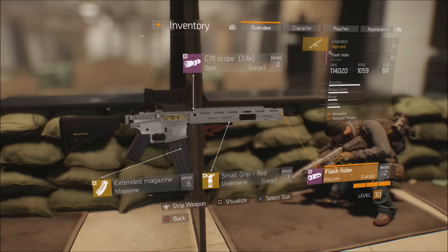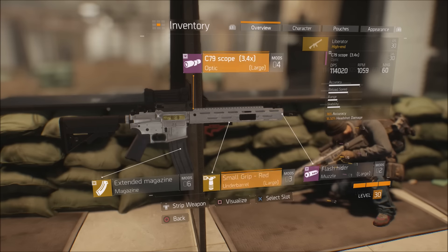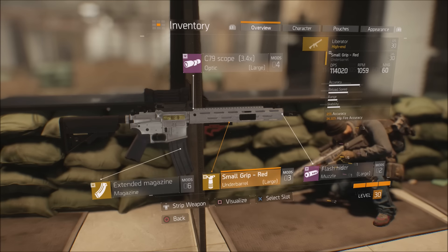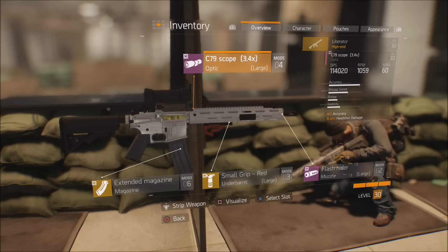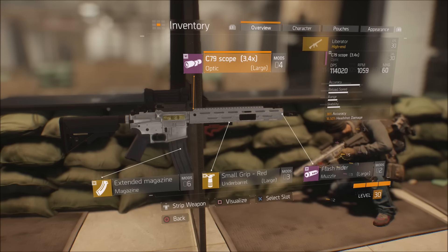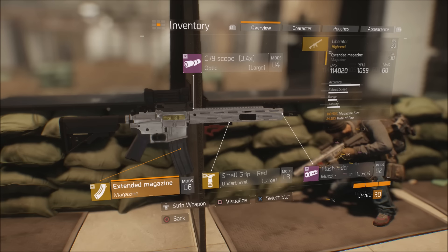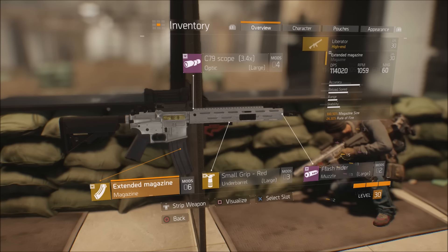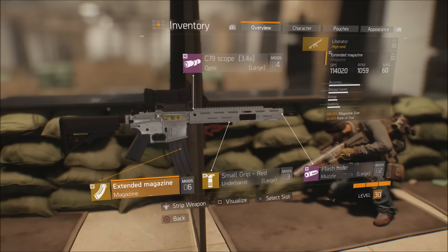Alright guys, these are the mods I'm running on the weapon. The sight and the muzzle are things I've picked up. I did craft this grip and I also crafted this extended mag. When I put these attachments on, my DPS is 114,020, the rate of fire goes up to 1,059, and the magazine size is 60. The extended mag variant is what pushes the mag size up — and just like the gun itself, when you craft attachments it's a roll of the dice on the damage and perks.